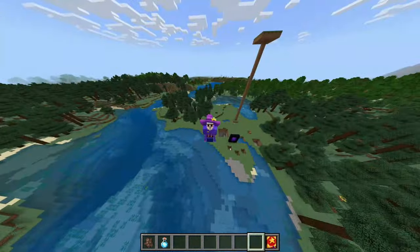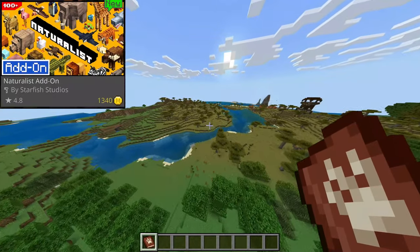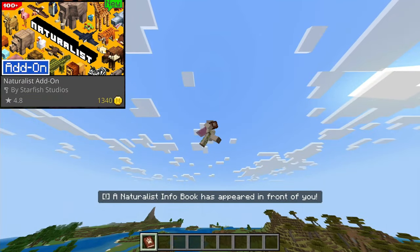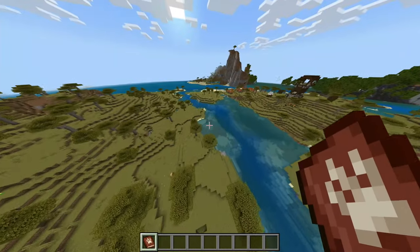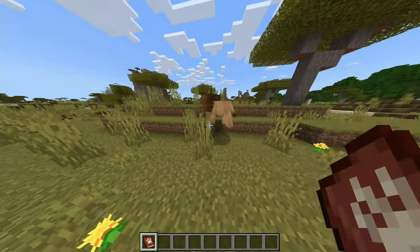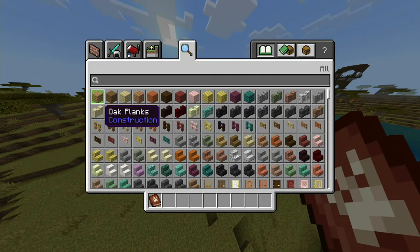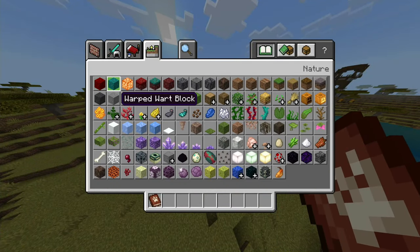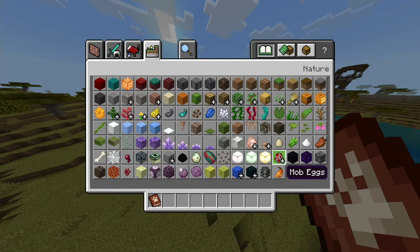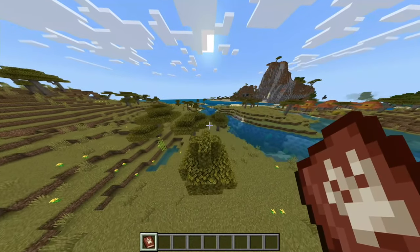Moving on to the Naturalist add-on, which basically adds a whole bunch of new animals. Yes I see the book I'm holding in-game, thank you. This one will just add a bunch of new animals into your world — like here we've got some lions. There are a lot in this mod, I won't show every single one, but let's flip through the book together.